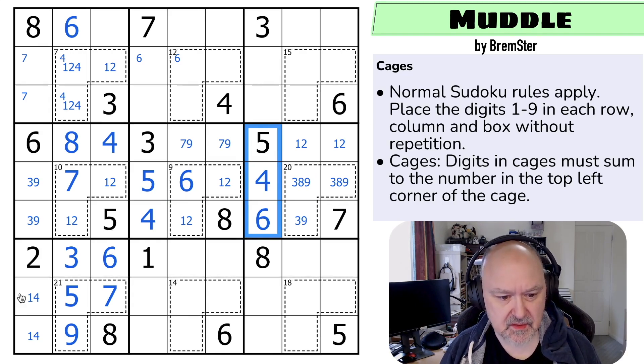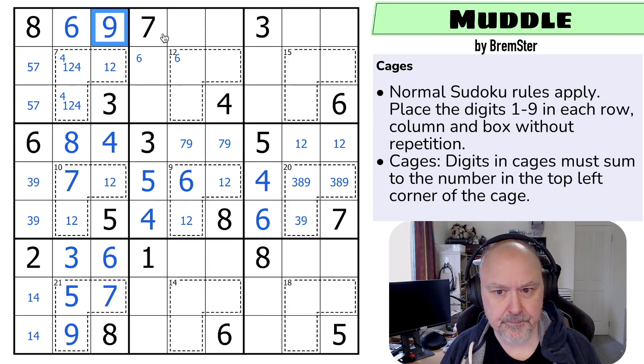I'm happy with this puzzle. Counting through the row — this is a five-seven pair. Counting through the remaining digits, this is the nine.